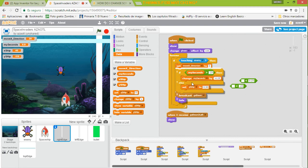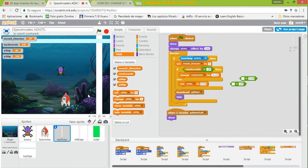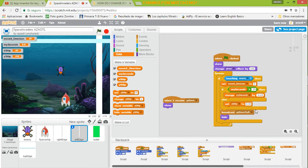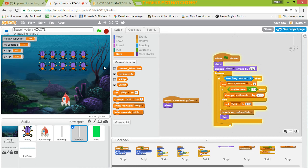We duplicate this one because we're going to use it for the other side. I delete the ones I don't need, go to the other edge, delete the old block, and add this new one here. I have to check the speed. Then we press play and check if this is reducing — we're almost done with this tutorial.